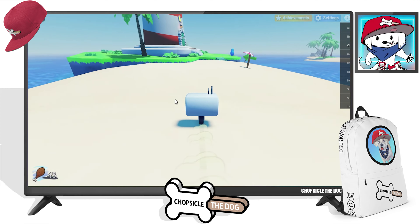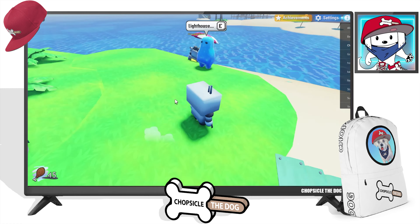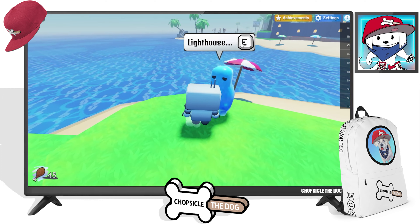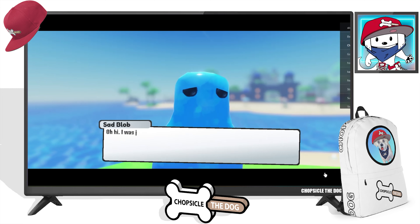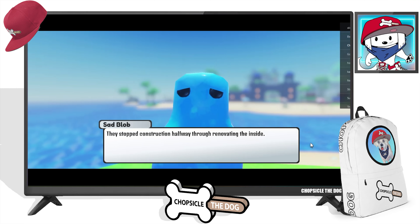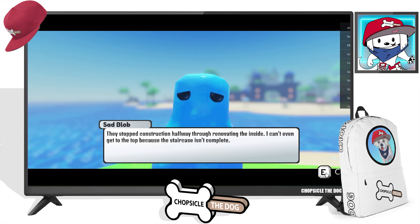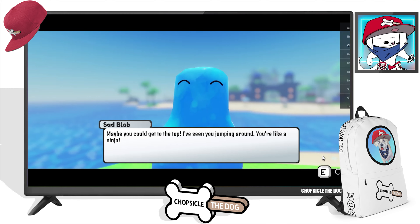I don't think there's much more we can do on this island until we get 200 chicken. I could talk to this guy though. Oh, is that like a jetpack? Oh, that's a noob — the strongest noob. Oh, poor lighthouse, how sad. 'I was just looking at the lighthouse. Have you been inside it? They stopped construction halfway through renovating the inside — I can't even get to the top because the staircase isn't complete. Maybe you could get to the top. I've seen you jumping around. You're like a ninja.'